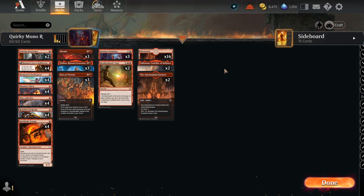Mono red is not going anywhere anytime soon. This is a quirkier version of what I've been seeing on the ladder lately, and I think it's got some potency to it. We're only running 20 lands — it's low to the ground, which I really like. We do a best of one and then a best of three so you can see how the deck functions in both environments.